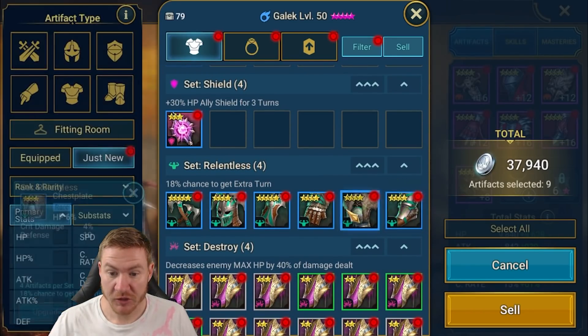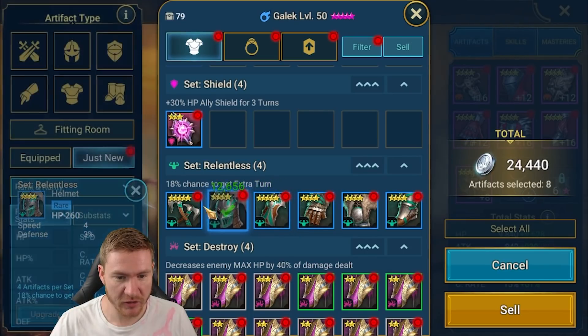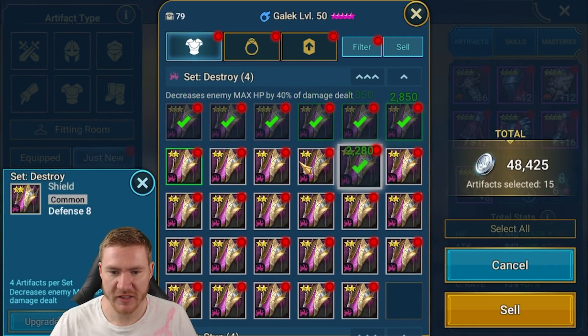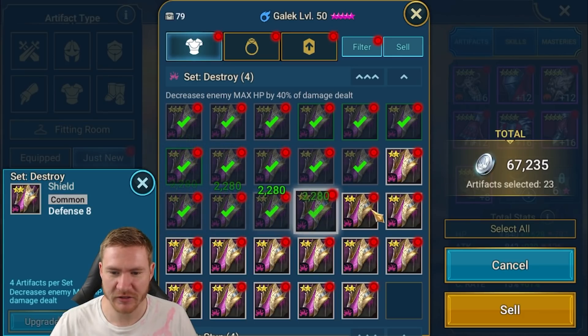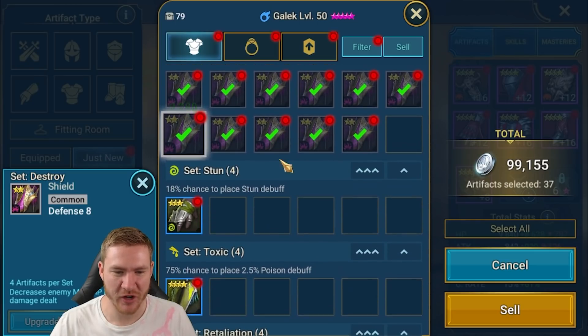We got a little bit of relentless speed boots — let's go! Not a bad haul, it's all usable. I'll take it. We'll knock this out. Still trying to get a War Maiden — just can't make it happen. Every champ from every other stage drops so easily and War Maiden just will not come out to play.